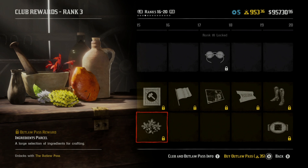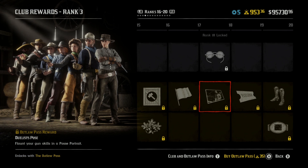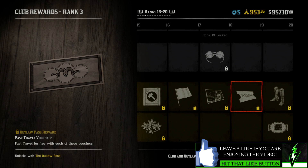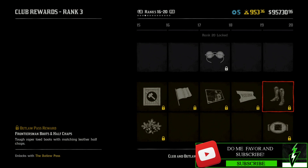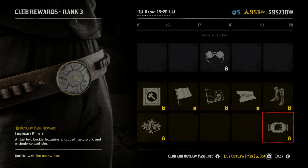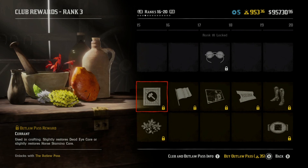At rank 15, we're going to get ingredients and currency. We're getting a coyote, which looks actually really cool. We're getting a posse portrait. That's actually kind of cool. A voucher — fast travel vouchers. Fast travel for free with each of these vouchers. We get some boots and half chaps, and a buckle.